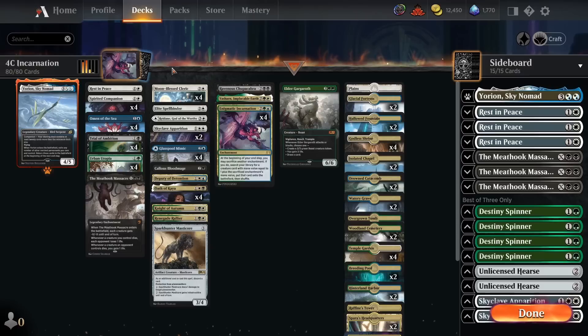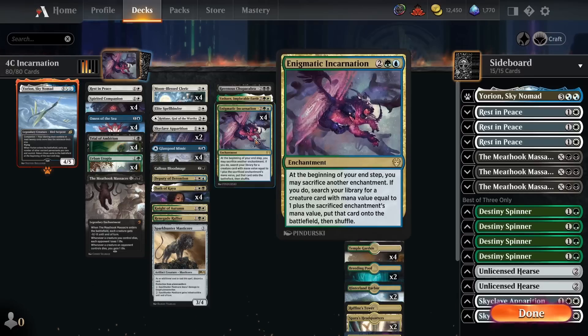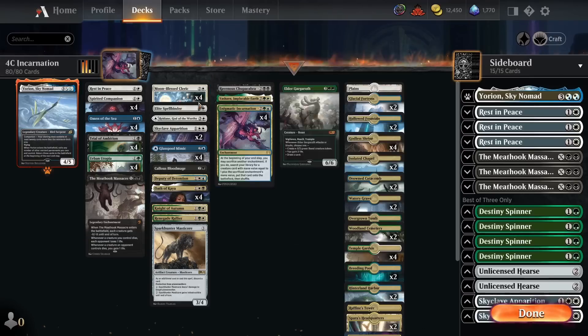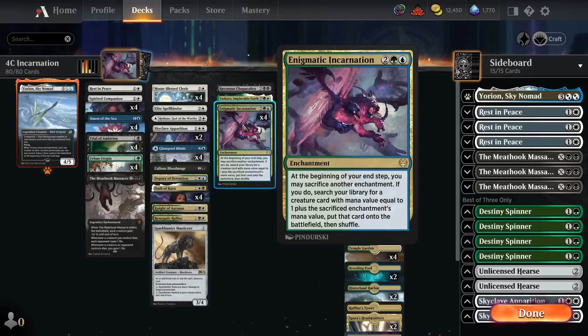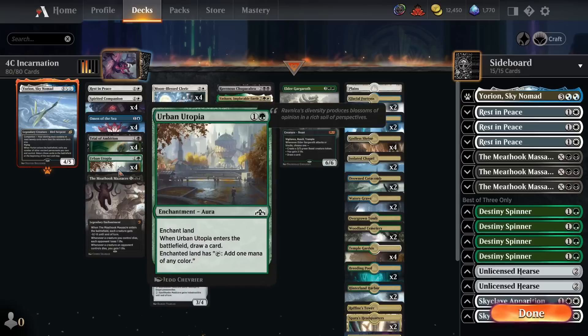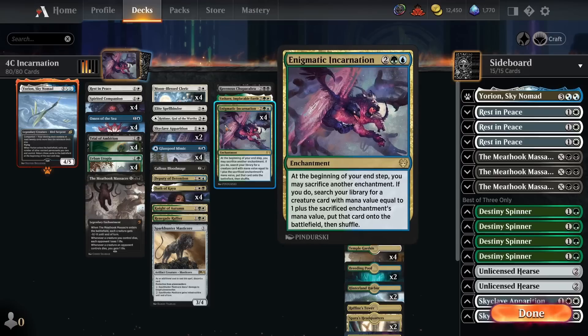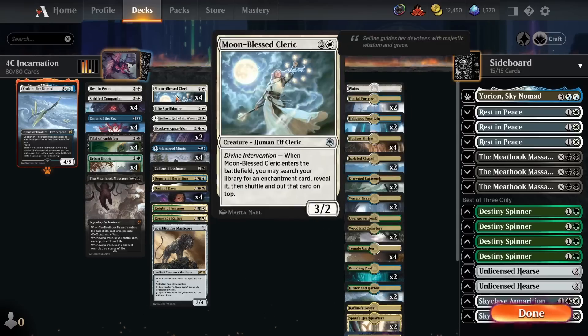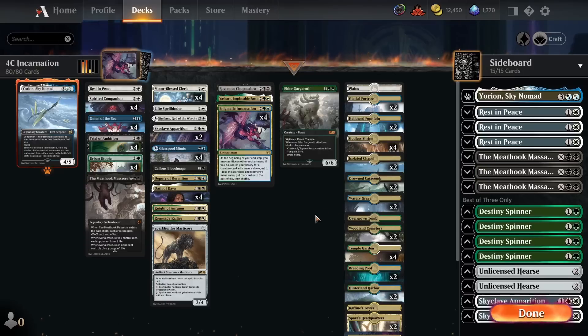Now the three-mana creatures we can get from sacrificing two-mana enchantments. Starting with four copies of Moonblessed Cleric — when it enters the battlefield, we search our library for an enchantment and put it on top. This is really important for digging to Incarnation. The ideal curve is: turn two, play an enchantment; turn three, play Moonblessed Cleric and put Incarnation on top; turn four, play Incarnation, sacrifice the two-mana enchantment, and immediately get value. We're running four copies in an 80-card deck so having a way to search it up is important. The downside is it puts Incarnation on top rather than into hand, meaning we need to already have our fourth land.